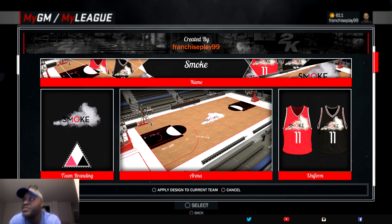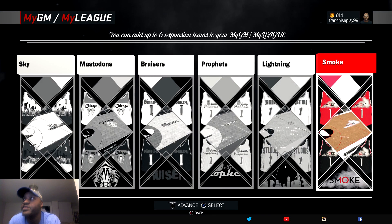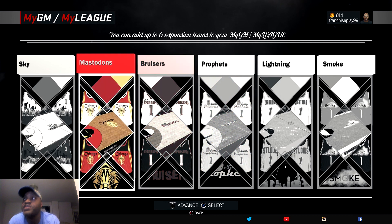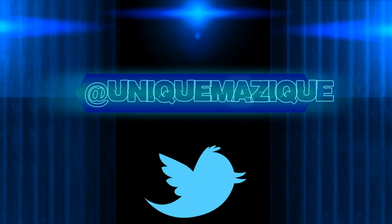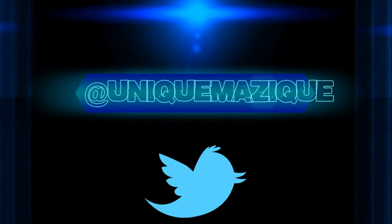These are the six teams we're going to have for the franchise. The Anchorage Smoke, the St. Louis Lightning, the Seattle Prophets, the Harlem Bruisers, the Chicago Mastodons, and the Kansas City Skyscrapers. Let's get it. We'll see you next week.